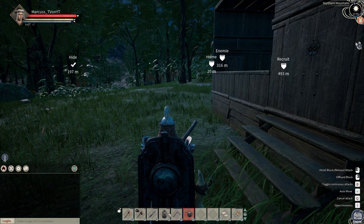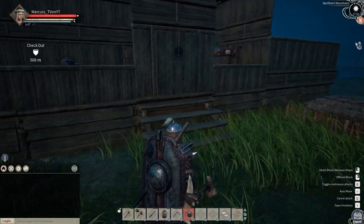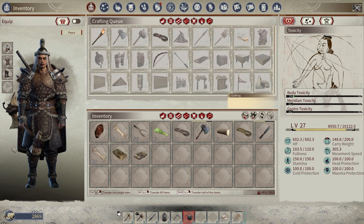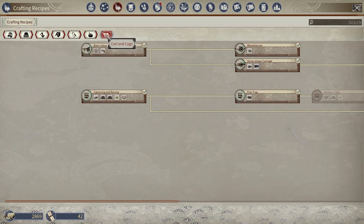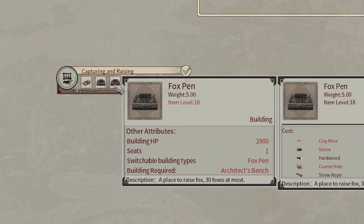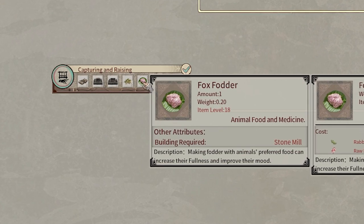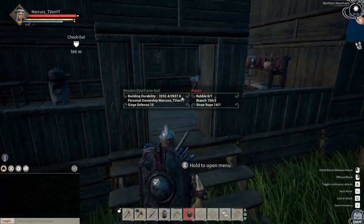What do you need to tame and catch rabbits? First, obviously, you need to know what recipes to unlock. Let's go to our recipes — click on Cart and Cage, and here we see the Capturing and Raising recipe. You can unlock this recipe at level 18. You'll unlock the small trap, rabbit pin, fox pin, rabbit fodder, fox fodder, and more. All we need for this is the small trap and the rabbit pin.